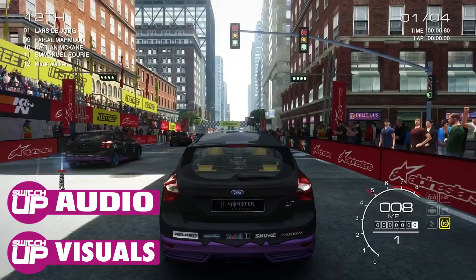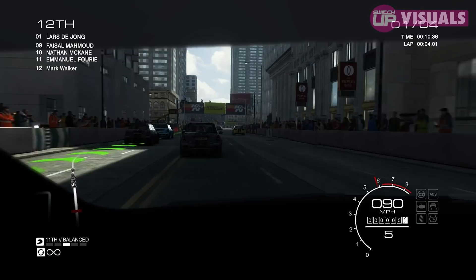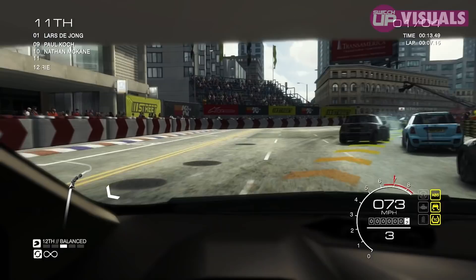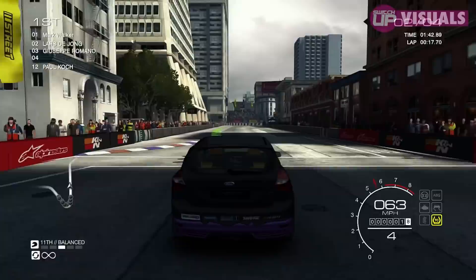Grid Autosport was always quite a good looking title, but it looks just fantastic on the Switch, and there are three different performance modes to choose from. The default quality mode runs at around 30 frames per second almost all the time with dynamic lighting, real-time shadow maps, and higher quality vehicle interiors including windscreen wipers when needed. Reflections on your vehicle are accurate and the particle system — smoke and fog — makes this easily the best looking racing game currently on the Switch. The motion blur makes it look much smoother than it actually is, and it's the way I've enjoyed the game most.